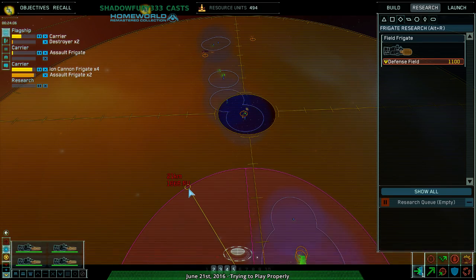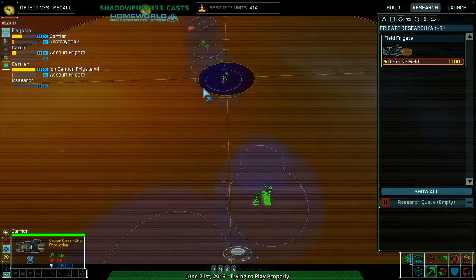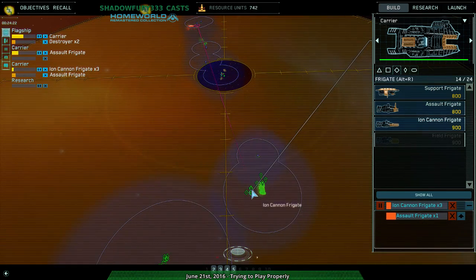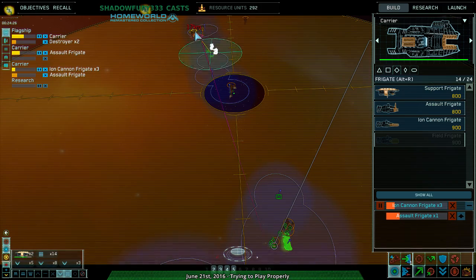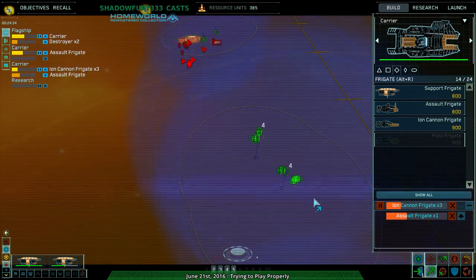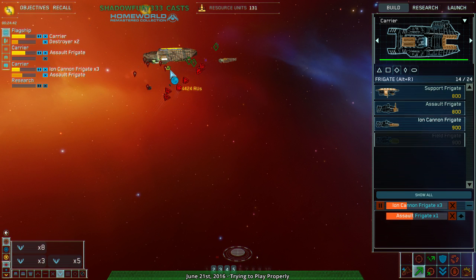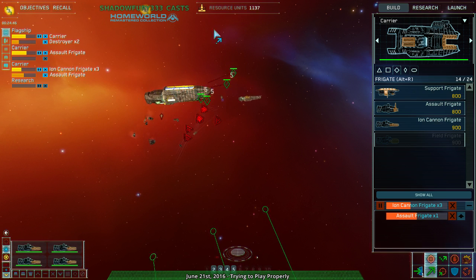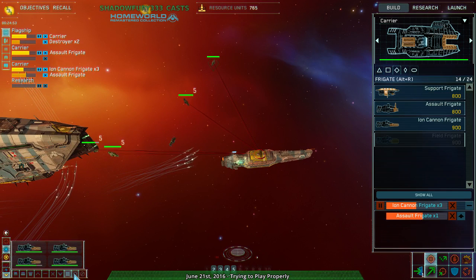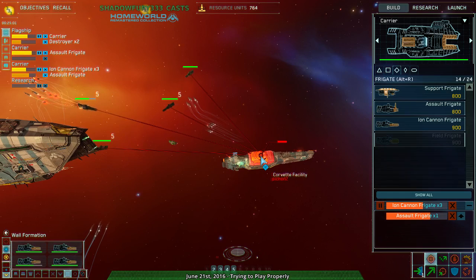Wait, what's going on now? I thought for a second they surrendered or something — nope, they haven't surrendered. Get over there. Actually get rid of these — get rid of the Corvette facility. Just get rid of the bloody Corvette facility. If we can get rid of the Corvette facility, that's... and I guess the other carrier should probably be building stuff.